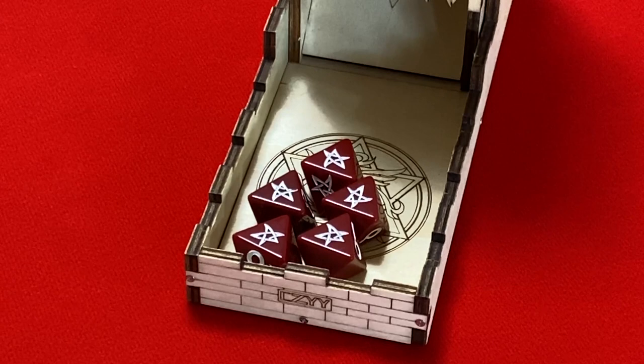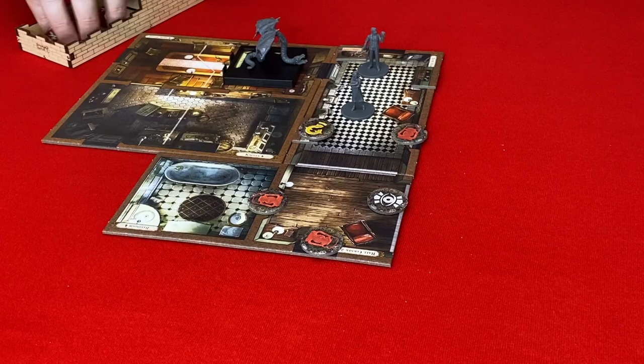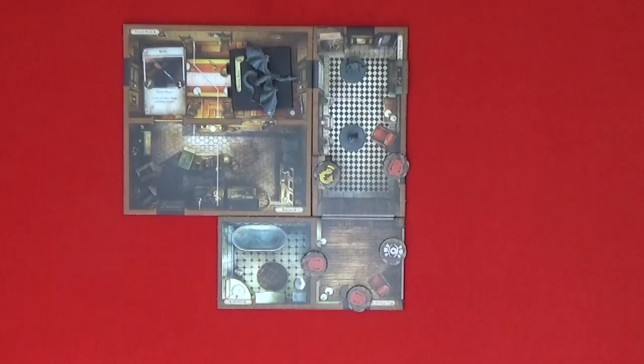I'm trying to get Elder Sign tokens — each one is a success. Magnifying glasses can be turned into successes by spending clues. I need two successes. Nice — I get two. So I don't need to take any horror. In the center of the dining table, a carving knife sits embedded in a roast. We should get that knife — it would help if we could use it on this creature. A china cabinet stands against the wall, repurposed to store knickknacks. You can see a kitchen through the serving window.